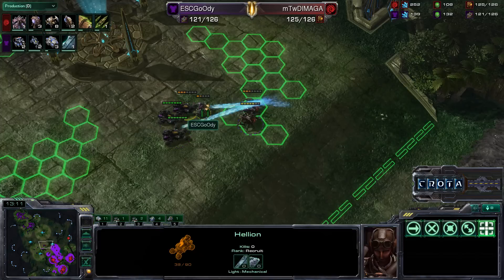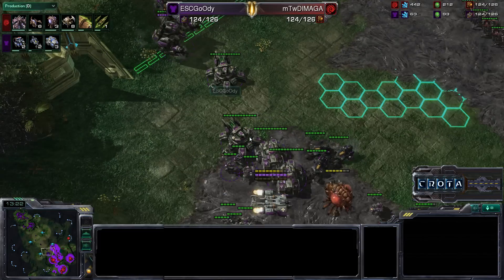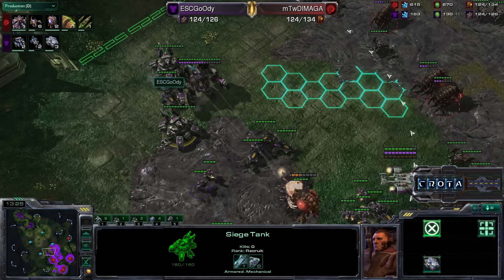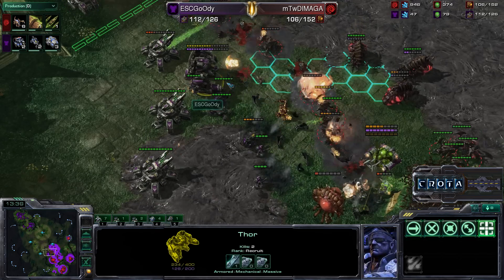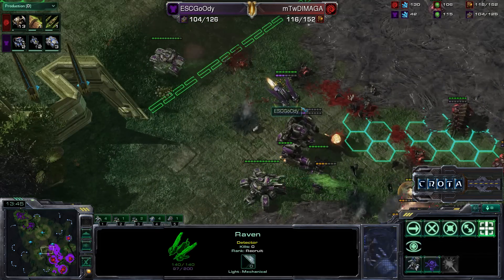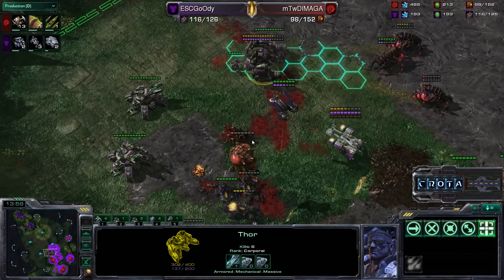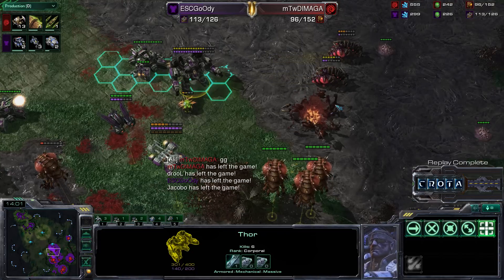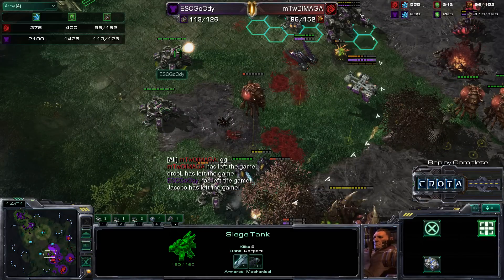Roaches are trading for hellions — something Terran players normally like. One hellion may go down, also trading for a roach; an SCV gets destroyed. Siege tanks slowly make their way in, only one hellion left. The thor gets taken down, but Goody has a very deep siege tank line — enough to take down the roaches. SCVs need to start repairing but a fungal growth takes them all down. The raven finally joins — auto-turrets dropped. The one remaining thor is slowly repaired. And there is the GG.